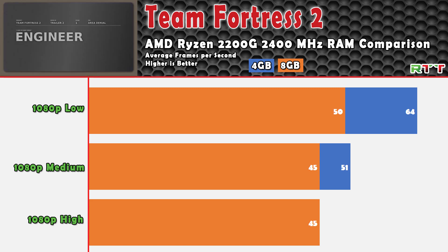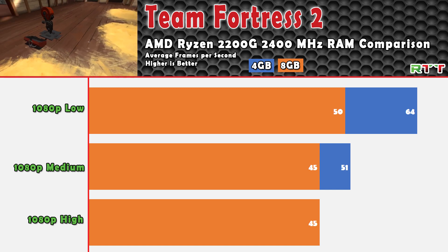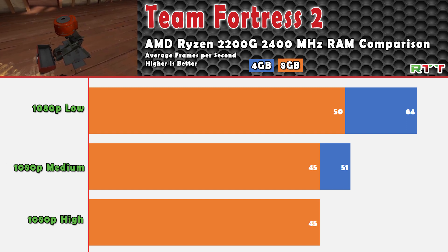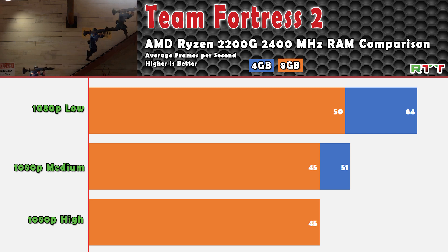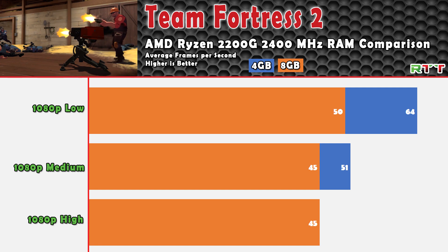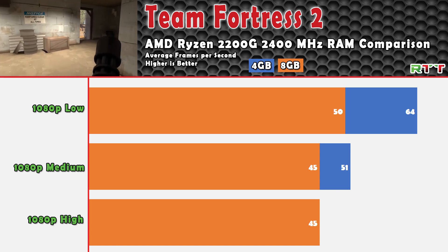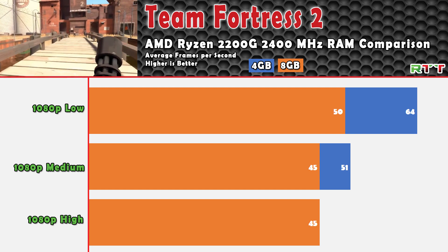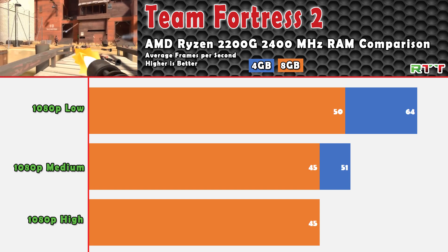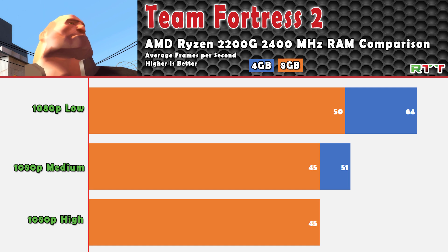These next two games — Team Fortress 2 and League of Legends — show that the 4GB configuration actually seems to run better than adding 8GB of system RAM. I have no idea how these results came to be and I'm really intrigued, hoping someone can shed light on what could have impacted this performance. I do 60 minutes with three different runs on two different programs, and these are the results with no real outliers. Adding that additional stick lowered TF2 frame rates down to 50 FPS on low and 45 FPS on medium, compared to 51 and 64 FPS averages with only 4GB of RAM.